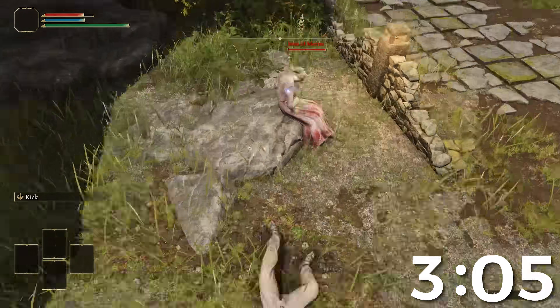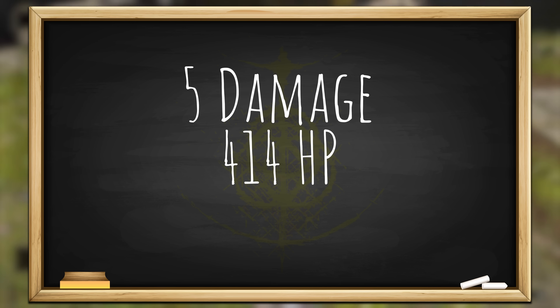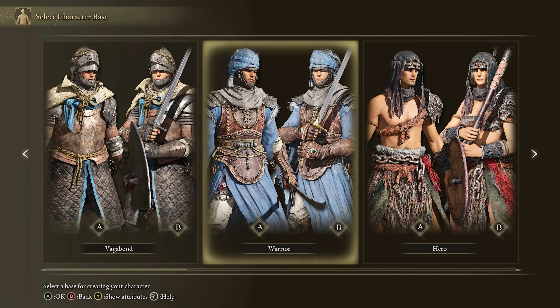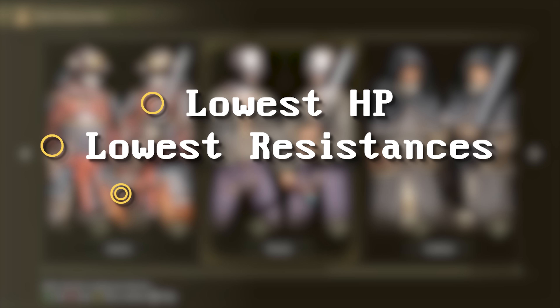This attack would take more than 5 minutes straight to kill you, and probably double that if you wore armor. There is absolutely no way that can be turned into a one-shot. Right? Well, to start off, we have to find the weakest starting class, which means lowest HP, lowest resistances, and fitting stats.